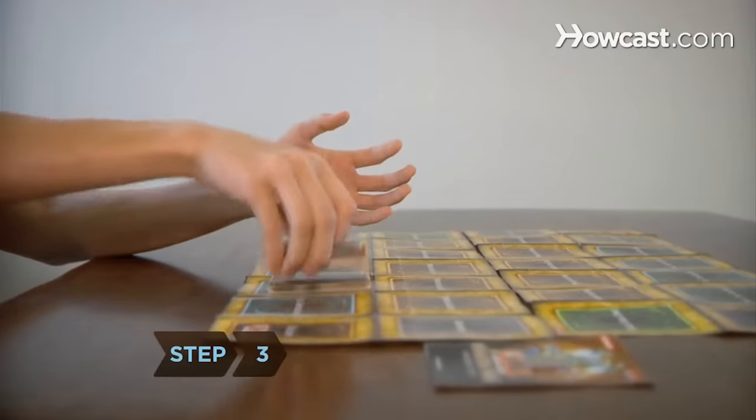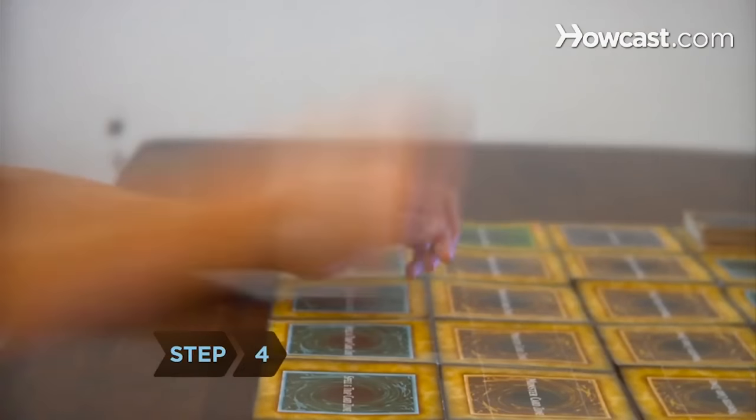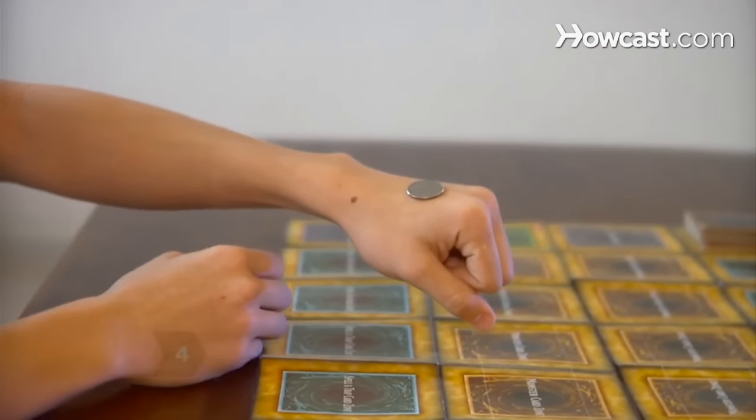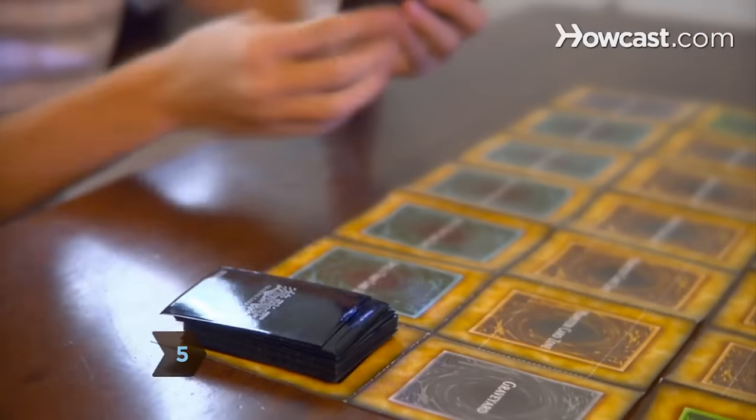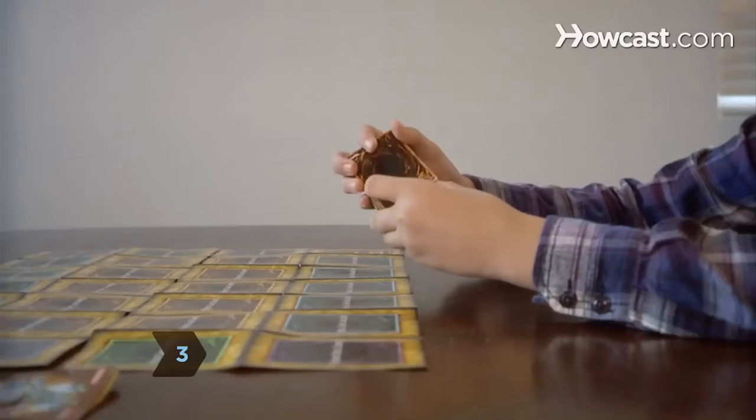Step three: shuffle and cut each deck and place them face down on the game mat. These are really terrible examples of how to shuffle your cards, but I will give them this — at least they're not doing the annoying bridge shuffle. I've actually seen that used in tutorial videos, so they get a point for not doing that. It would really be nice if these kids would use some sleeves though. Step four: flip a coin to decide play order. The winner can choose to either receive or challenge. Has anyone ever heard it described that way? And then one kid suddenly has sleeves and the other doesn't — literally one shot before they were both using unsleeved old cards.